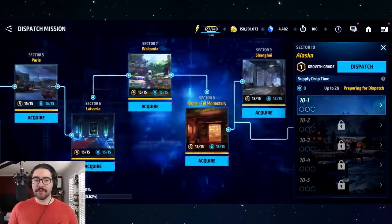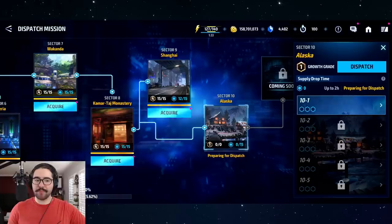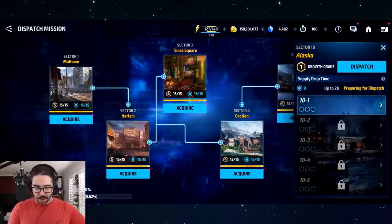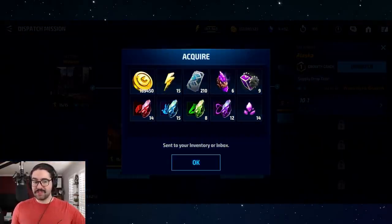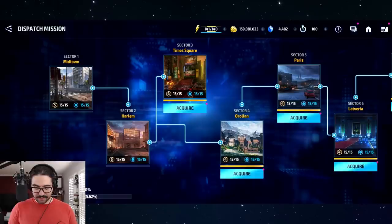Keep in mind you don't need to be a super whale to get to sector 10 - obviously it helps, but you can get to sector 8, 9, or 10 without any piercing on your cards. You don't even need the latest crafting buffs to get that far. First, we're going to talk about the acquired rewards. I'm going to collect my rewards from each sector so you can see what a full 12 hours looks like, since I completed all 15 dispatch missions for all nine sectors.